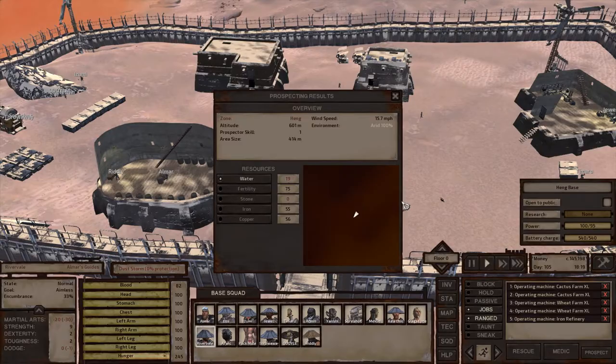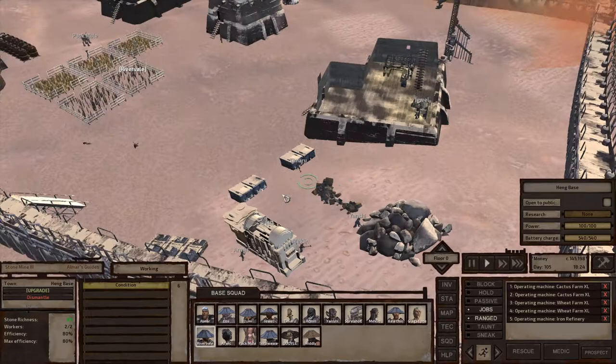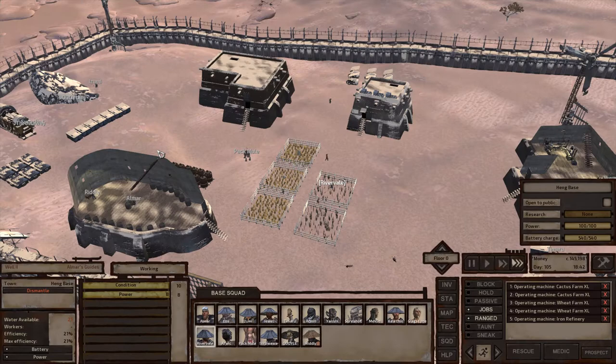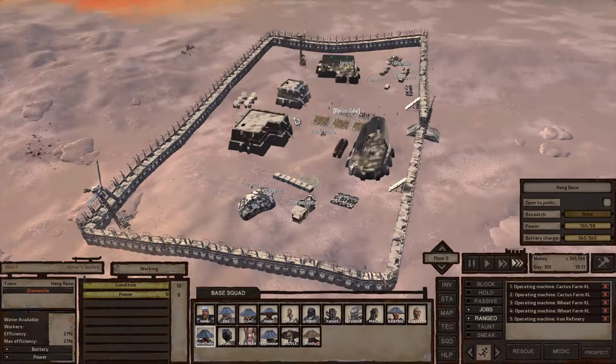Stone and water are a bit of a problem, but you can still get both here. The stone has 89% efficiency, which is very good — more than you need, since stone only makes building materials. I have a couple of wells built, but wells only have 20-21% efficiency in this area, which is very low. You'll need to build more wells than you would elsewhere, so shop around for the best spot.